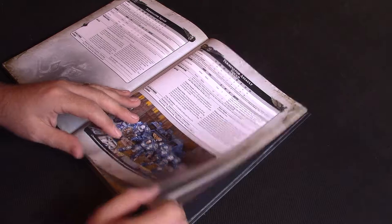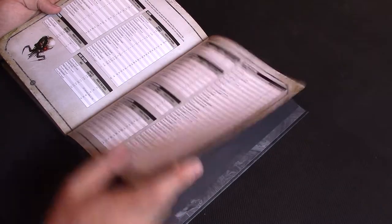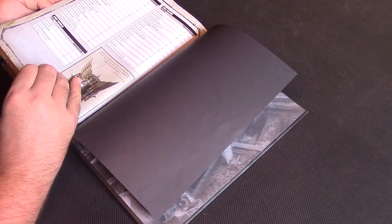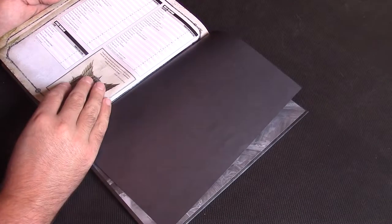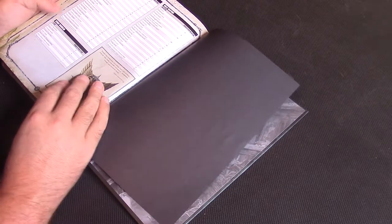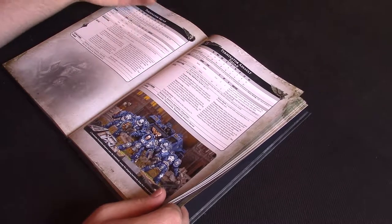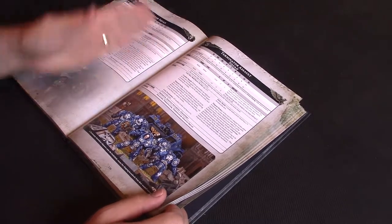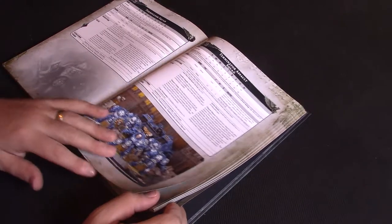Terminators haven't changed really, apart from the second wound, so they're still a solid choice. They're 31 points base, but with thunder hammer and storm shield they come in around 52 points. You've got to remember you're getting a Terminator as it was before but with two wounds — which are more relevant now because there's less instant death. The 2+ save is more relevant because you'll get it more often, and they do three flat damage per thunder hammer hit, which is pretty horrible.